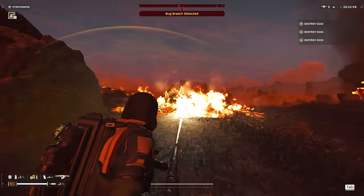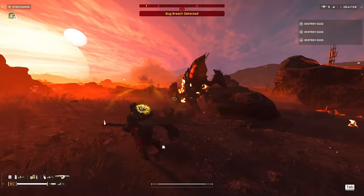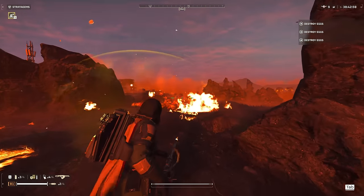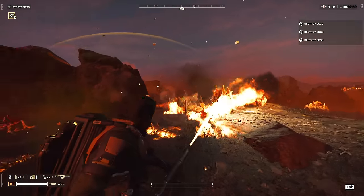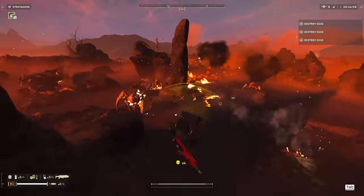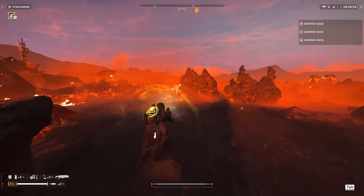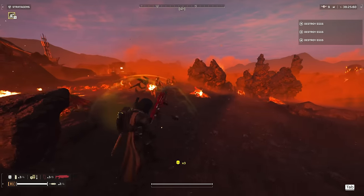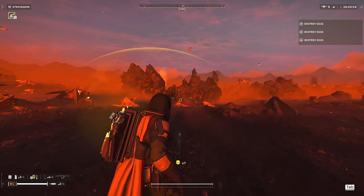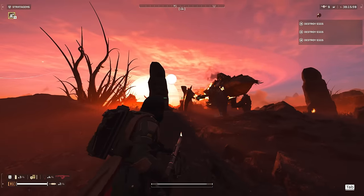Napalm airstrikes are just hitting so much harder since the update. I had been avoiding the napalm airstrike because I used to not like it, but you guys recommended it time and time again. That seemed like a pretty hefty napalm airstrike — it felt even stronger than a cluster bomb. I really want to use it again, but I'll probably wait for another bug breach before we use it again. I want to save it for those bug breaches to clear out large waves.